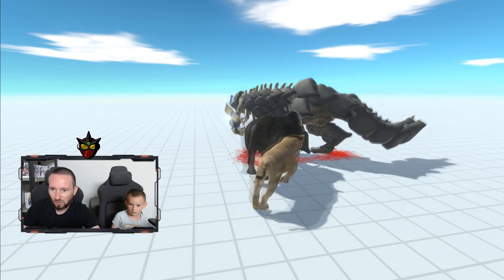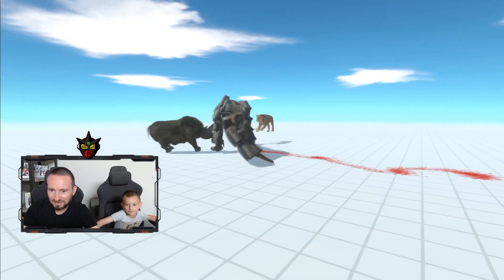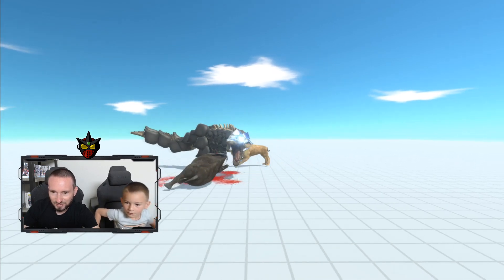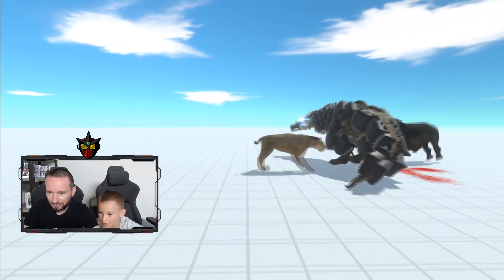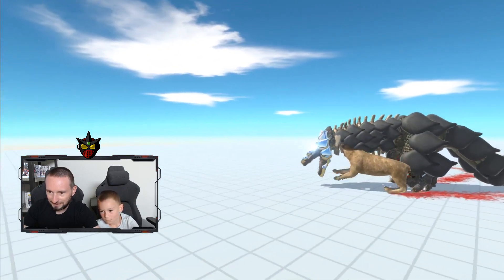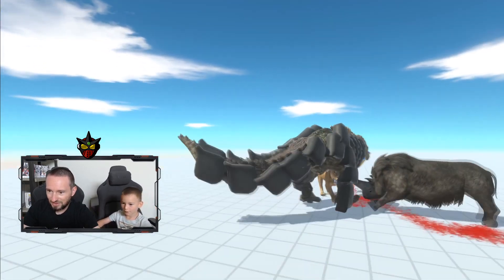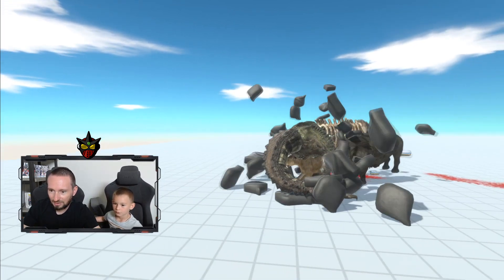The rhino keeps getting tossed around. They're going for his legs — oh, he's swinging them around! He's got another bite on the rhino. Why is he only going for the rhino? Wait, the saber-tooth has got him by the mouth! It's bitten the skull crawler on the neck — the skull crawler is getting beat! He's just taking damage. Oh, teamwork — they got him!